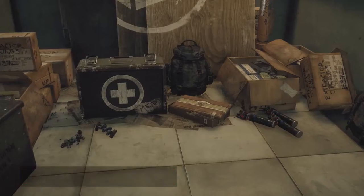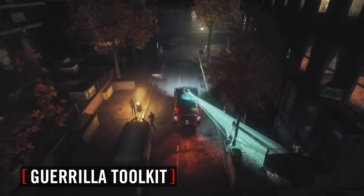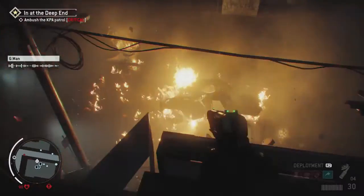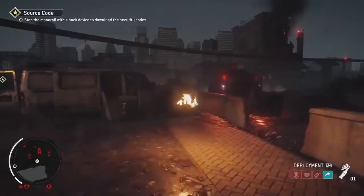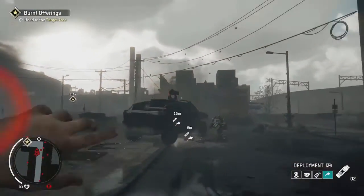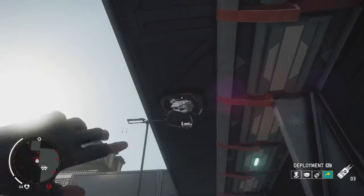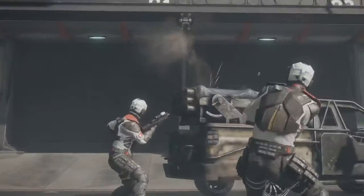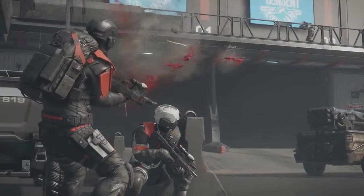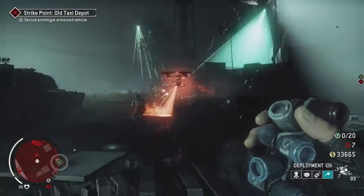But guns will only get you so far. The Gorilla Toolkit is your best friend, rookie. We've developed four devices that you'll need to master unless you want to die a greenhorn. Incendiaries are great against personnel, and an IED gives you an explosive solution to heavy armor. If you're in the mood for something a little more versatile, we've got the Hack Tool — it'll fry security cameras and turn drones and automated turrets against the KPA. And if you need to outflank the enemy, the distraction tool can buy you some time.